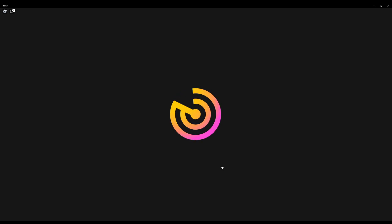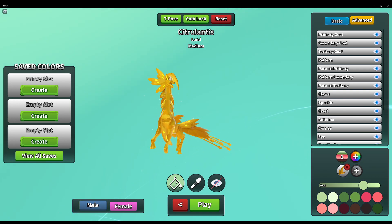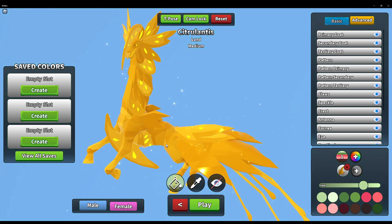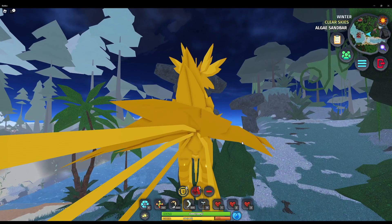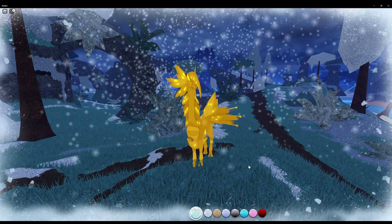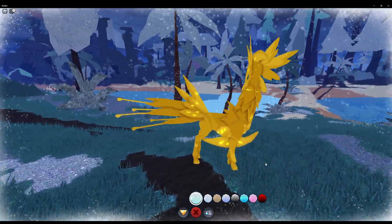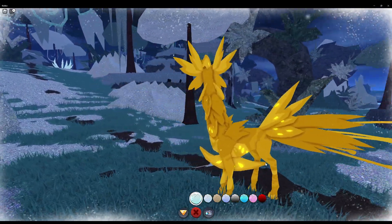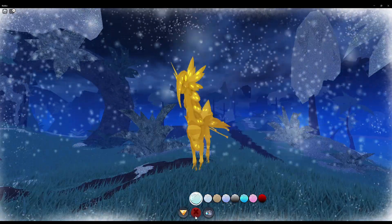Now let's see what the female looks like. Seems like there's no real change. It only adds the horns — so it's subtracting horns. It's not a change in the glimmer. Yeah, here's a female. And that's it. That's a glimmer.